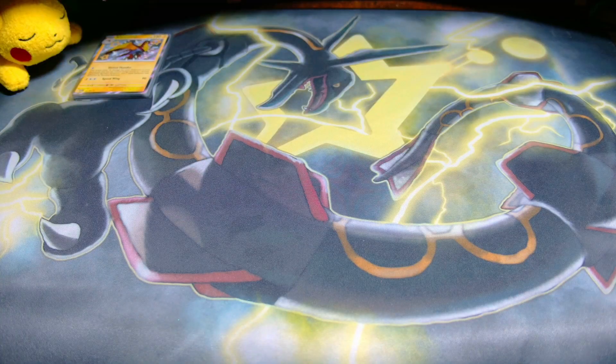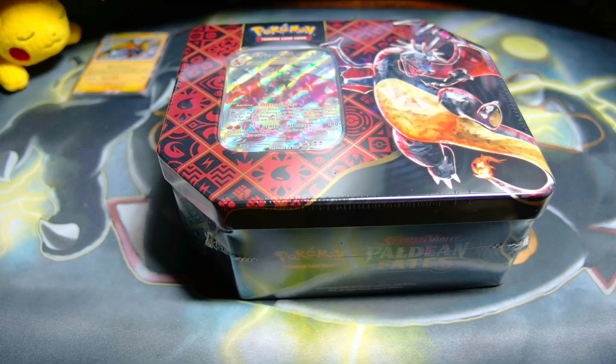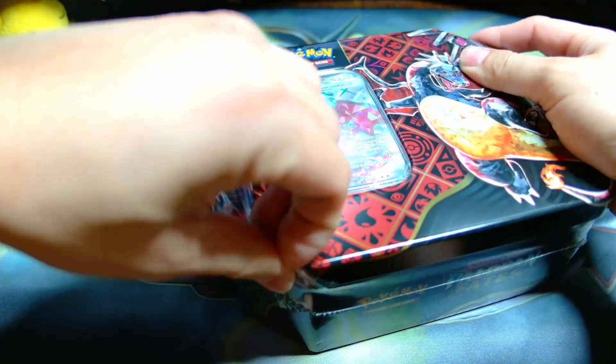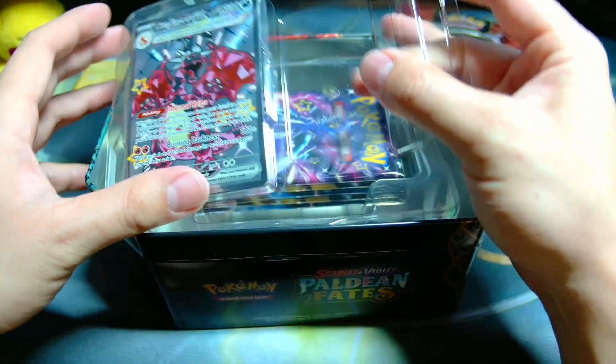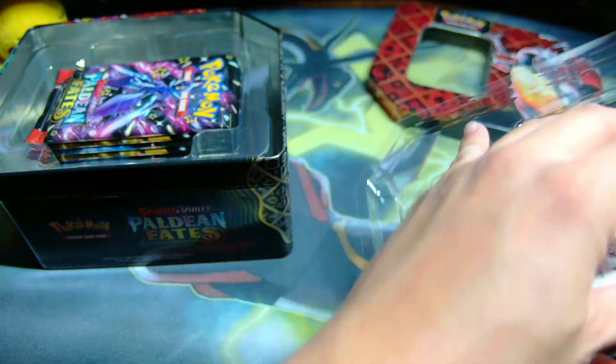Clavapus, Varoom, Manky, Atticus, Donfan, Nest Ball — a shiny Kilowattrel! One, two, three, four, five, six, seven, eight hits — 80% hit rate for the mini tins. Let's see if we can top it off with the Charizard EX tin. This tin is fire — you also get a promo Charizard EX card included.